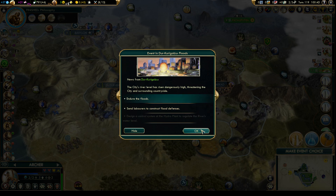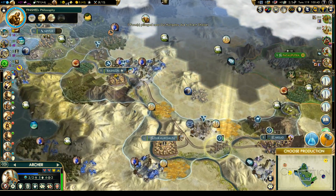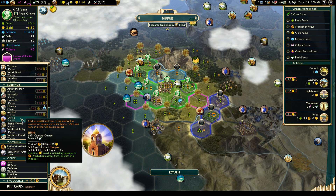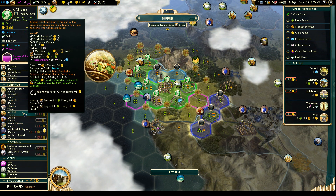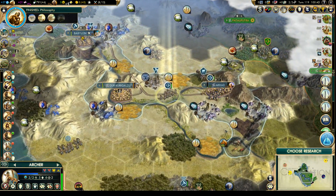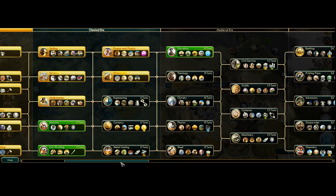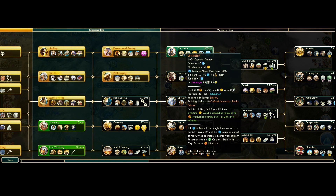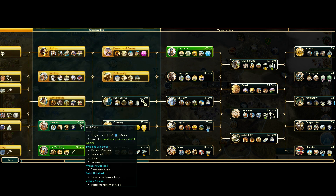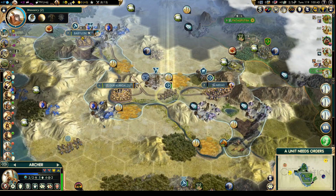Let's endure the floods. That pillage of tiles is all the way up in Babylon — let's choose some production. The granary is now done. Let's grab Stoneworks or market — let's go for market first for a little bit of extra gold and a little bit of culture. Let's get Masonry first, then we can go for Education.